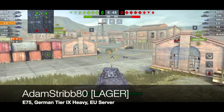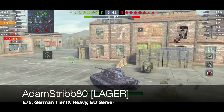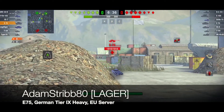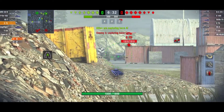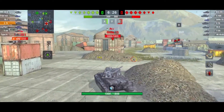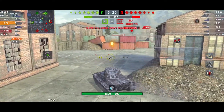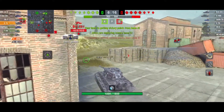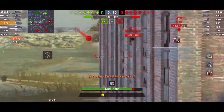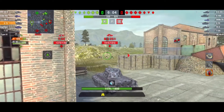Adam is rolling out in the E75, the German tier 9 heavy on the EU server. I love this tank because I love the line it's in — the Tiger 2 line. This tank has 1800 hit points and a view range of 282 meters. Its DPM on the standard AP is 2260, drops to 1916 on APCR, but climbs to just shy of 3000 at 2947 on HE.